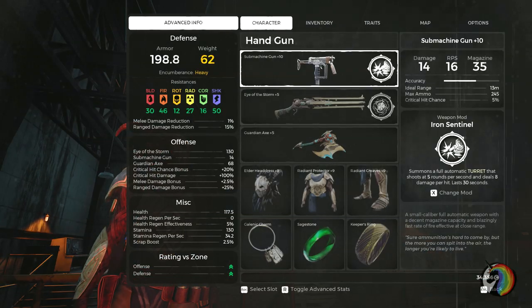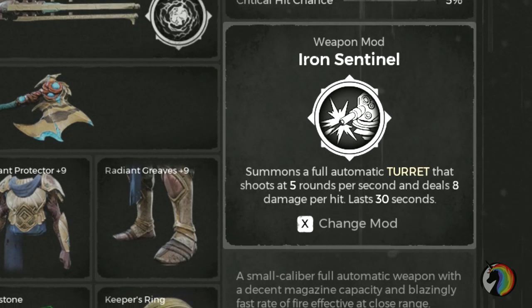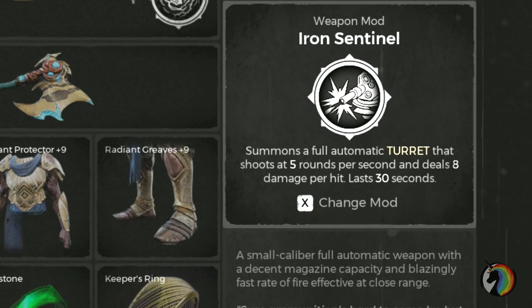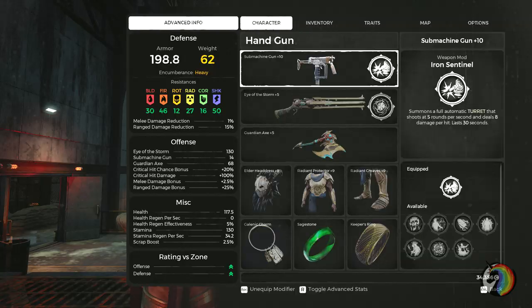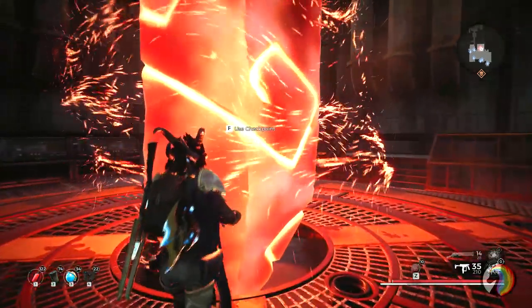Here we are at War 13 as always, and here's the mod. Iron Sentinel summons a full automatic turret that shoots 5 rounds per second and deals 8 damage per hit, and it lasts 30 seconds. Pretty basic — you cast it on the ground, it shoots your enemies, it provides suppressive fire, and that's pretty much it.